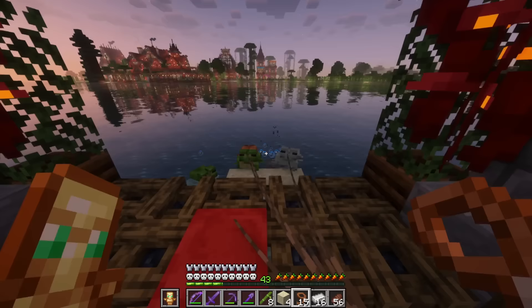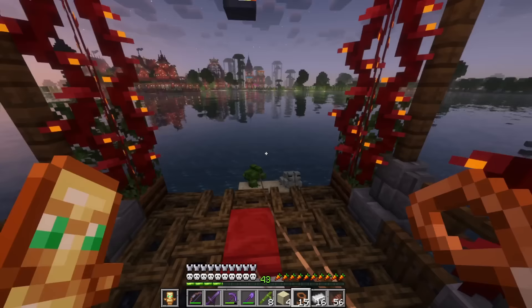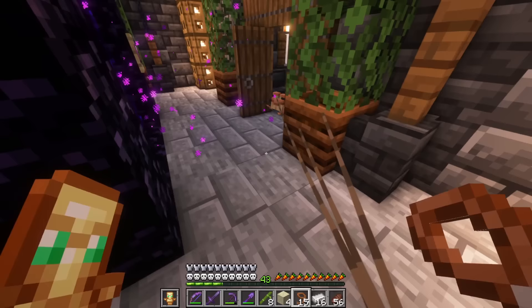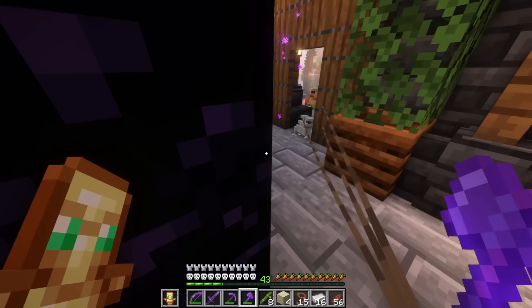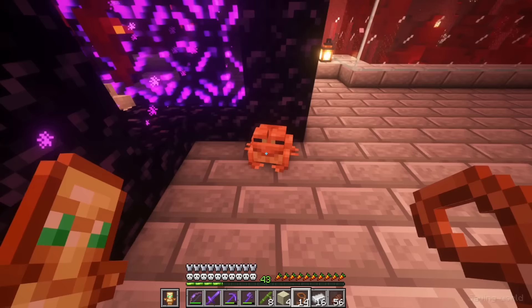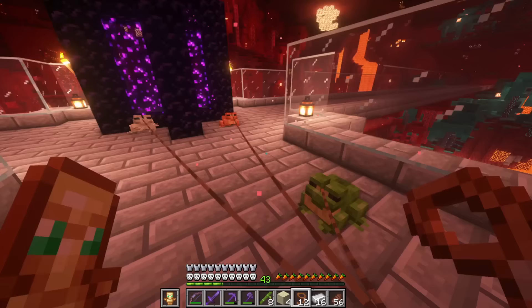I'm having a bit of a hard time getting these frogs up on these campfires. I keep calling them fireplaces. Come on guys, you're making this a little bit harder than it needs to be. Come through the door, frogs — one at a time, single file. I didn't realize frogs were too big to fit through doors. That's actually kind of crazy. Let's see what happens when we just start taking them into our nether hub. Oh gosh — the frogs hopped through immediately.